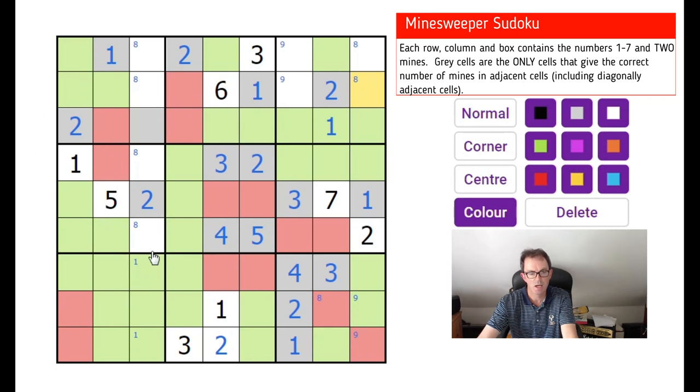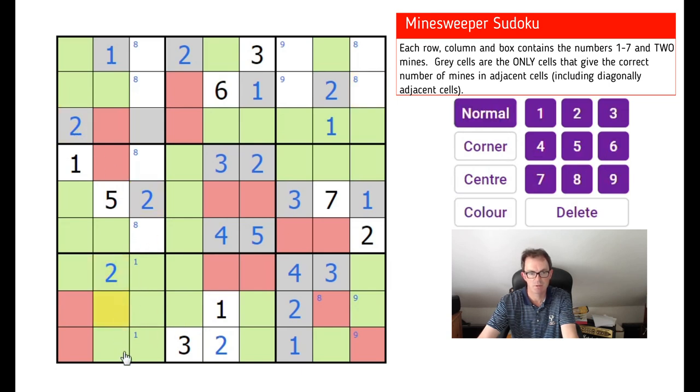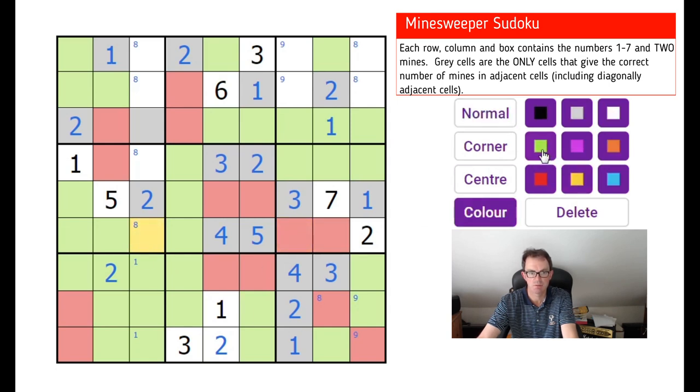The two must go there. We could have eliminated this from being a two anyway because if the two was here it would have had to be in gray and we know it's not gray. We have to be a bit careful here: this two is not gray, therefore this cannot be a mine — which we knew anyway because we've got those two mines in there.